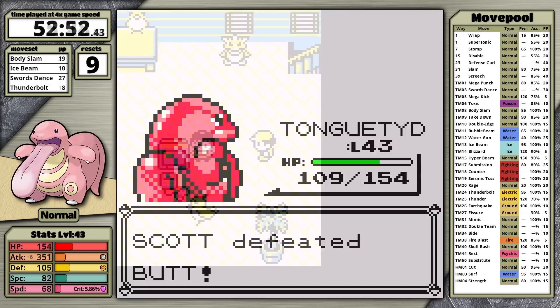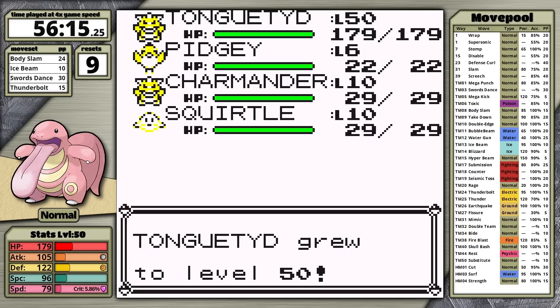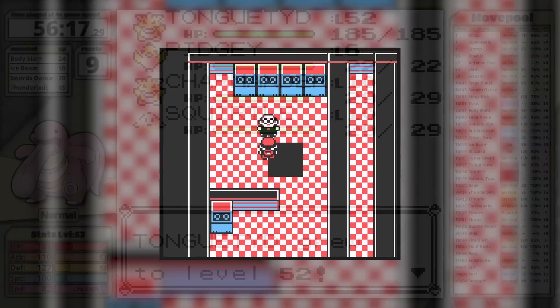I pick up the Mimic TM and head to Blaine's gym. In Red and Blue, Blaine is a complete joke, but in Yellow he's very strong. Because of that, I use six Rare Candies before fighting him, taking Lickitung all the way up to level 52.